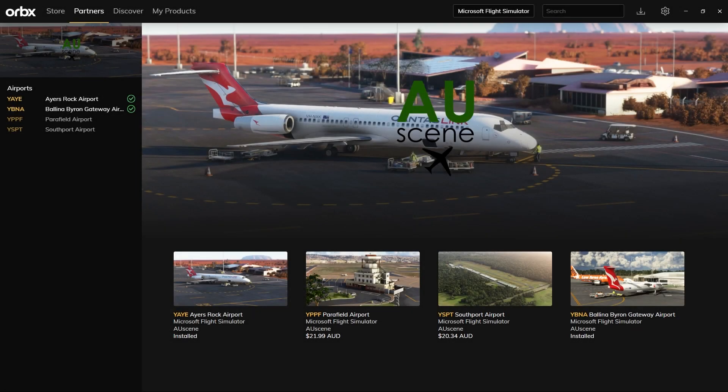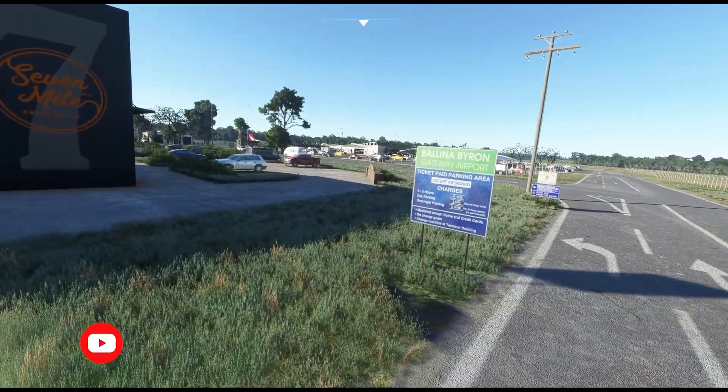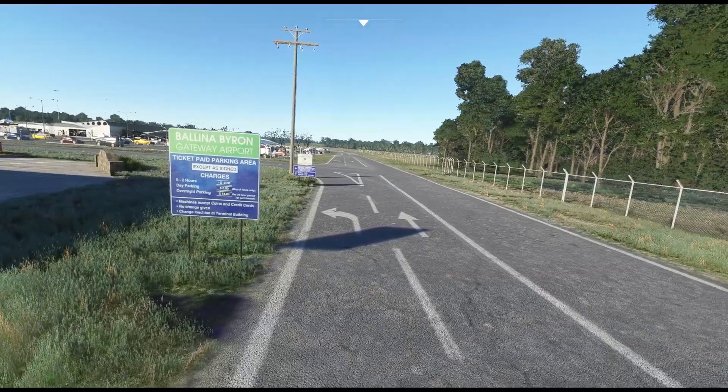Hello everyone, welcome to my channel. This is the Prince of Humbug and I thought today we'd have a look at the latest release from AU Scene. It's the Ballina Byron Gateway, which you can get at the Orbx store for only 30 bucks, and I've got to tell you, if you are a regular flyer in Australia, you're going to love this add-on.